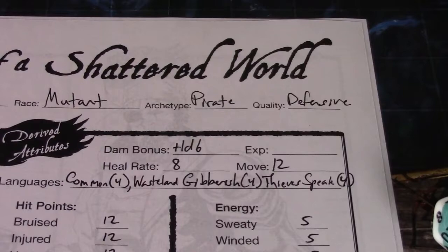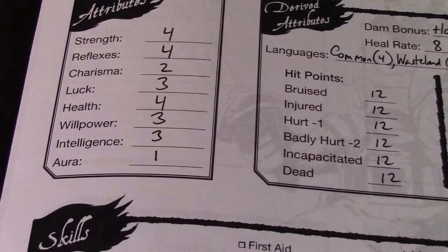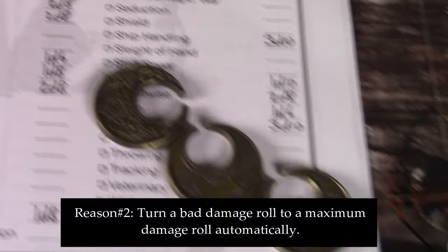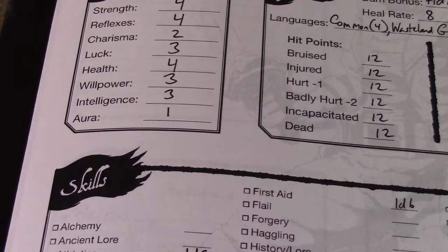Attributes: we have strength, reflex, charisma, luck, health, willpower, intelligence, and aura. Now most of these, if you've ever played any kind of RPG before, you know what they are. Luck is represented using little points — some games use tokens or things like that. Luck helps us in a few different ways. Aura is basically your magical strength — it helps figure out your energy points and is also used for magic, if your character uses magic at all.